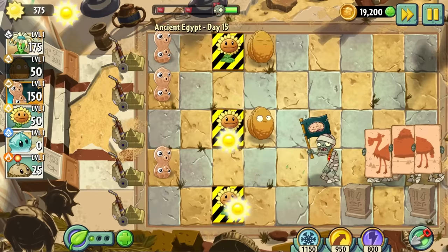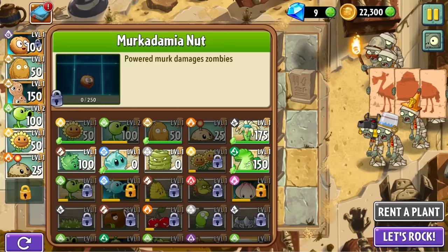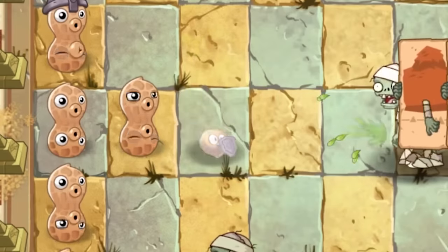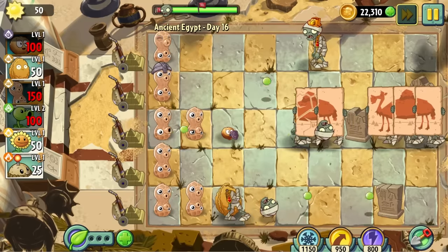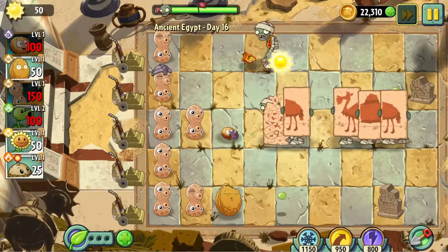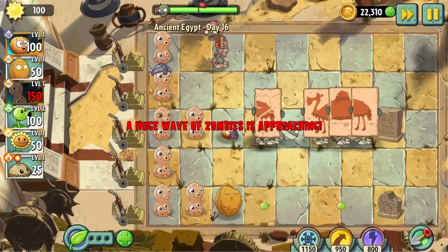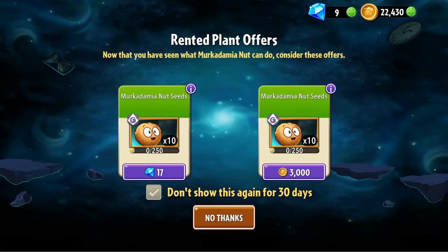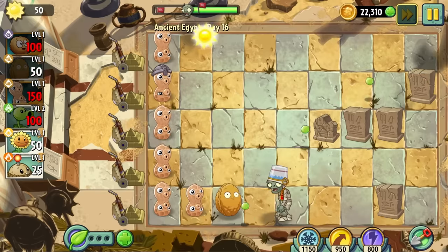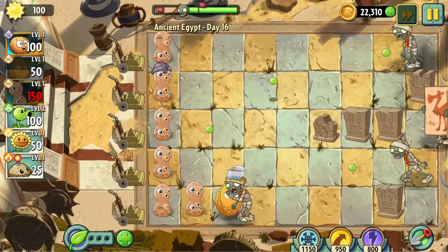Day 15 was our first protection level, which my buddy the walnut kind of excels at. In day 16, I got to borrow a new nut — absolutely adorable, and he gets a tiny shield when given plant food. But I can't actually tell what he does: he's twice the price of a walnut and less tanky, doesn't seem to have any special effects, and does nothing on death. I just wish the economy wasn't so bad that I had to rent a macadamia nut. This level also introduced the buckethead zombie — one plant food doesn't kill one of these bad boys, so that's annoying.